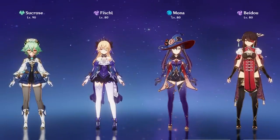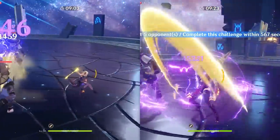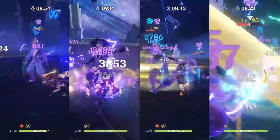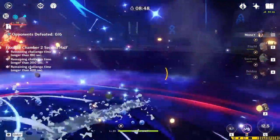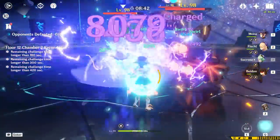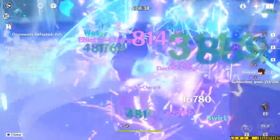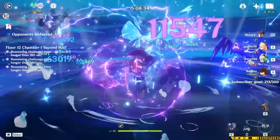Mona can actually add a decent amount to Taser Comp. Taser typically operates by having Fischl deal Electro damage and battery Beidou, Beidou dealing incredibly high Electro damage that chains to multiple enemies, Xingqiu applying Hydro for Electro Charge Reaction damage while also dealing high single target damage, and Sucrose dealing high Electro and Swirl damage while also reapplying those elements onto enemies to activate Electro Charge Reactions. Something not a lot of people know is that when you place Sucrose's burst and enemies have Electro and Hydro on them, if one of them steps in the middle of the burst, it will prioritize picking up Hydro over Electro, which means that even though Mona's taunt could be down for a moment, Sucrose's burst can still apply more Hydro in that downtime.